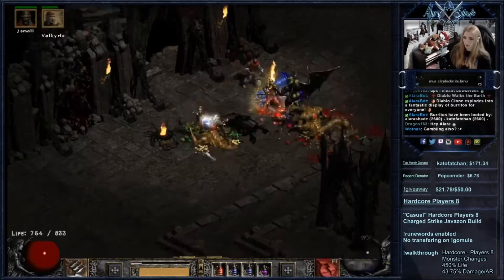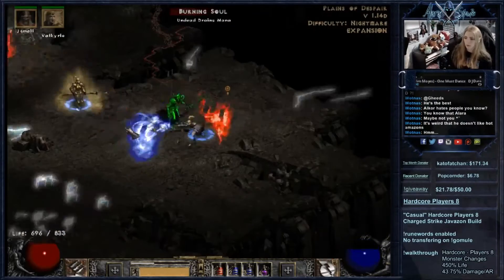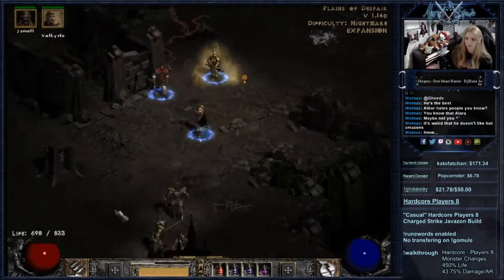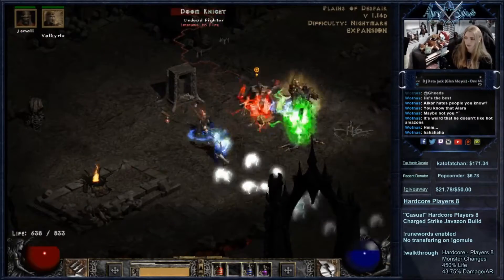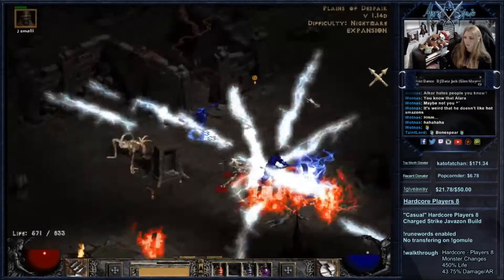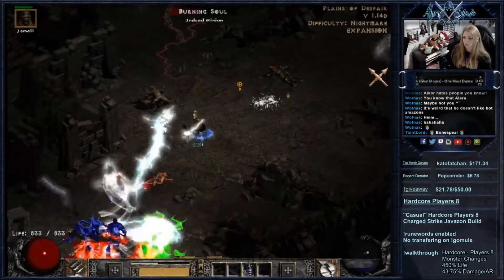Part 9, Nightmare Act 4. It wasn't until Planes of Despair that I ran into a few issues — Souls. Thankfully I do have 75 lightning resistance, but with the high amounts of lightning damage that the Souls give, sometimes 75 lightning resistance isn't enough. Take Souls with extreme caution and never let them group up around you.